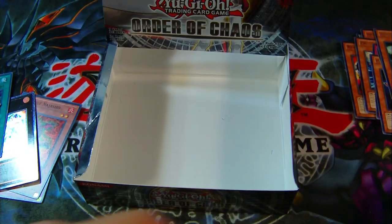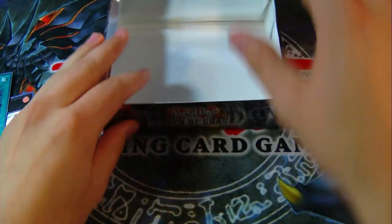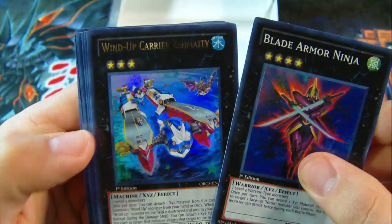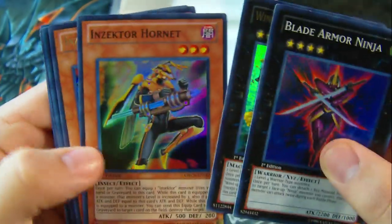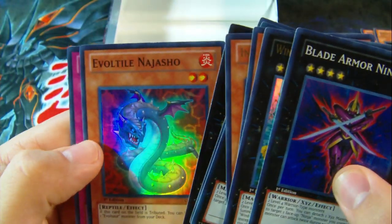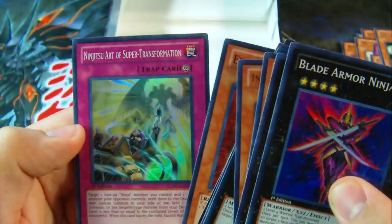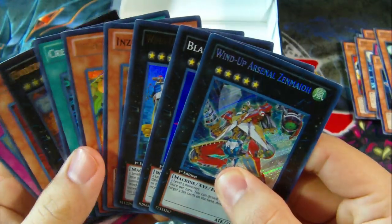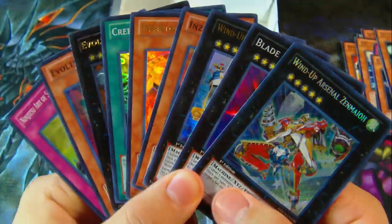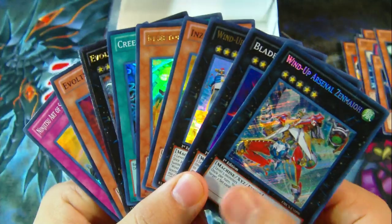So overall pretty dang good box. Let's go over what I got here. My foils are: Blade Armor Ninja, Wind-Up Carrier Zenmighty, Inzektor Hornet, Inzektor Gigamantus, Wind-Up Arsenal Zenmayo, Creeping Darkness, Evilsor Solda, Evoltile Najasho, and Ninjutsu Art of Super Transformation. Pretty sweet. Thanks for watching, as always. I'll be sure to post a couple videos up this week — they're going to be pretty interesting, so stay tuned. And once again thanks for watching. Simply Unlucky, signing off.